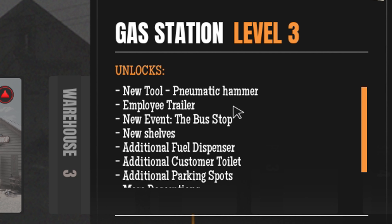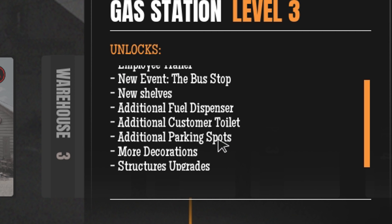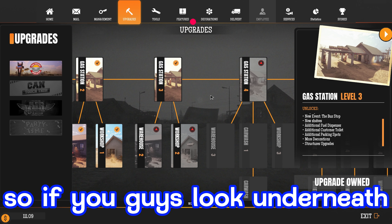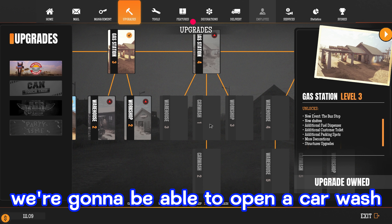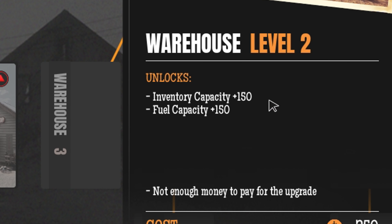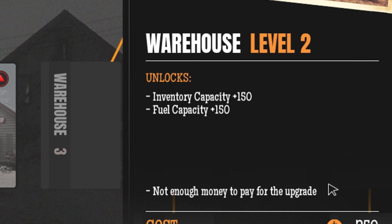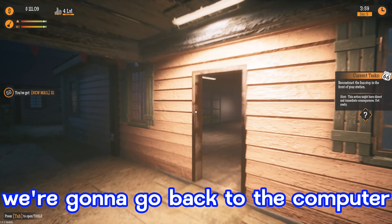So if you guys remember from last time, we unlocked a workshop so we can work on different vehicles. And also, we unlocked the next upgrade for the Gas Station. The new unlocks include a new tool — pneumatic hammer, employee trailer, new event the bus stop, new shelves, additional fuel dispenser, additional customer toilet, additional parking spots, more decorations, and structure upgrades. Under Gas Station 3 we can see the two next upgrades: warehouse 2 and workshop 2. And eventually it looks like we're going to be able to open a car wash as well — Gas Station 4 shows car wash 1 and car wash 2. Warehouse 2 gives inventory capacity plus 150 and fuel capacity plus 150 for $250. Workshop level 2 unlocks the oil exchange for $750.